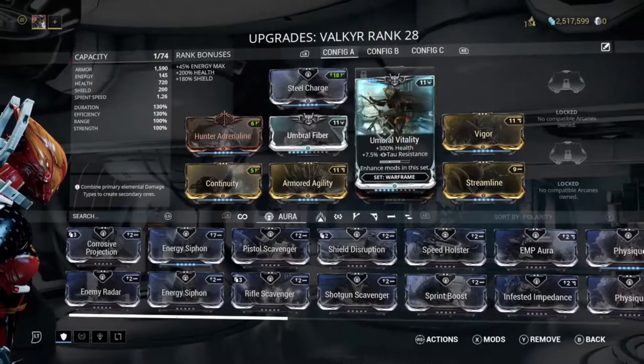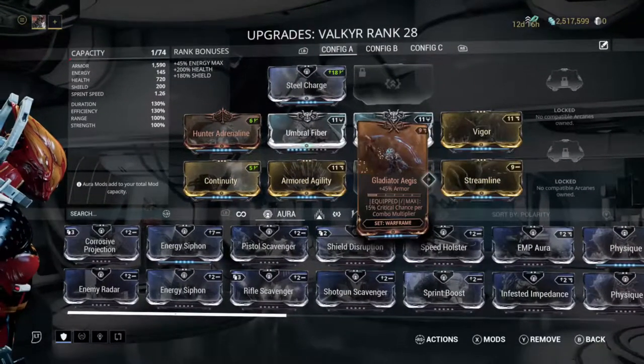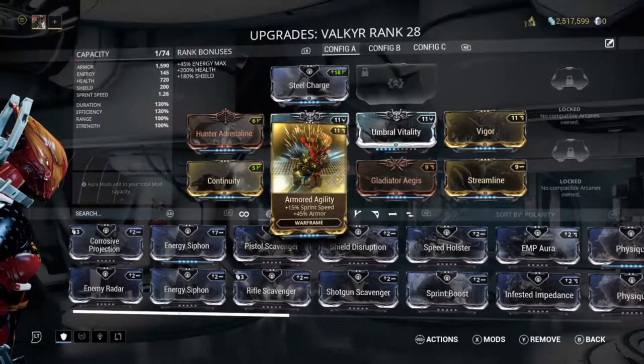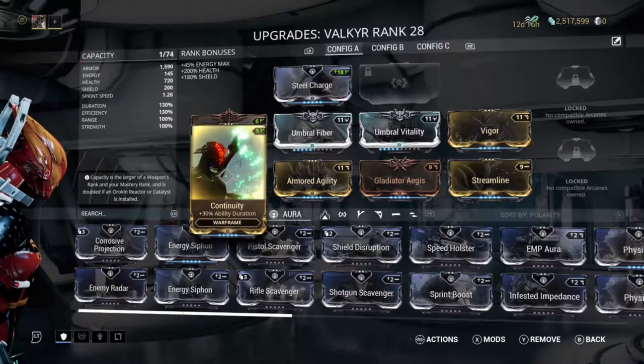I've got Umbral Fiber, Umbral Vitality, Vigor, Streamline for efficiency, Gladiator Aegis for more armor, Armored Agility for more armor, and Continuity for Ability Duration. I plan to replace that with Primed Continuity.